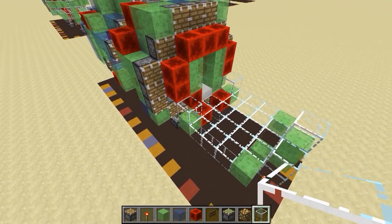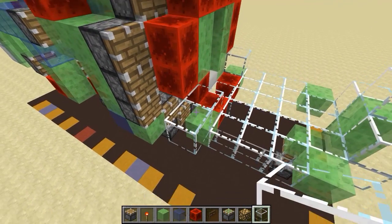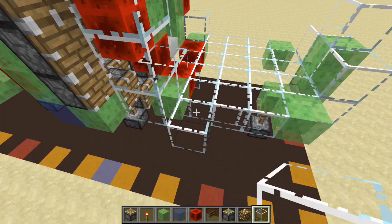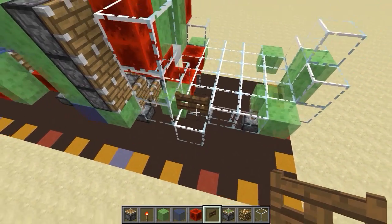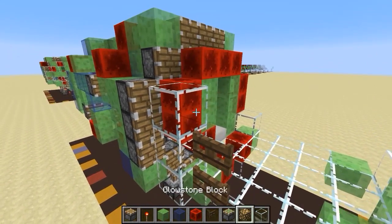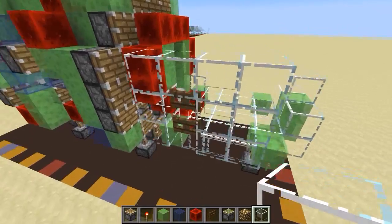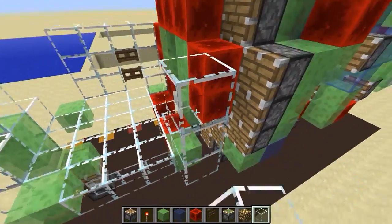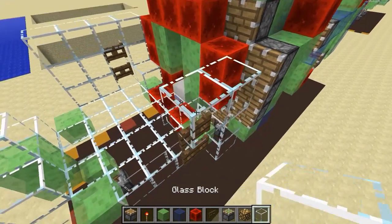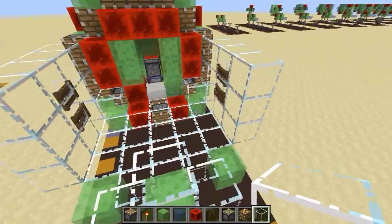Okay, step twenty-six: we're going to make the entrance into the glass dome at the front — it will be a three-by-four area. Start with glass here, then temporarily place some glass there so you can put two fence gates that can open and close, and surround it like this — that's one side. Do the other side as well — it's symmetrical. Glass there temporarily, then finish the area like this — and that is step twenty-six.